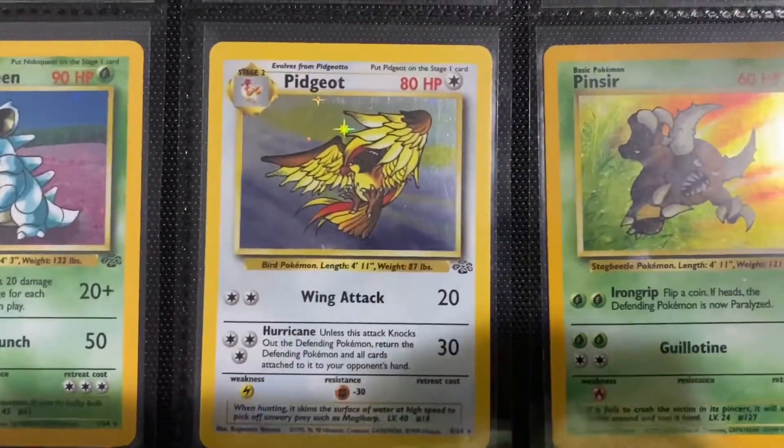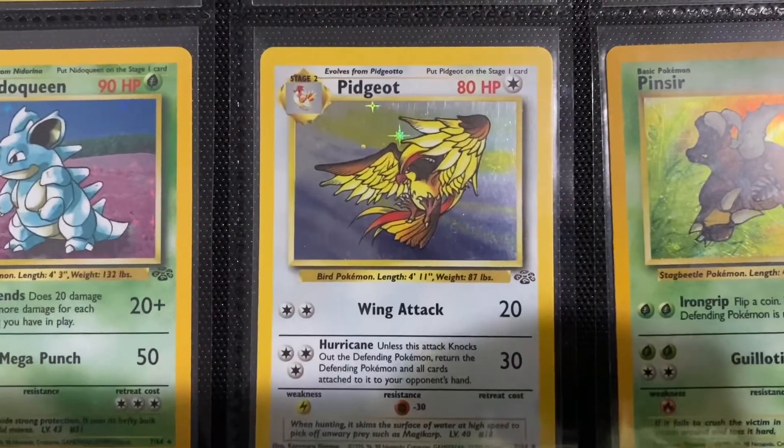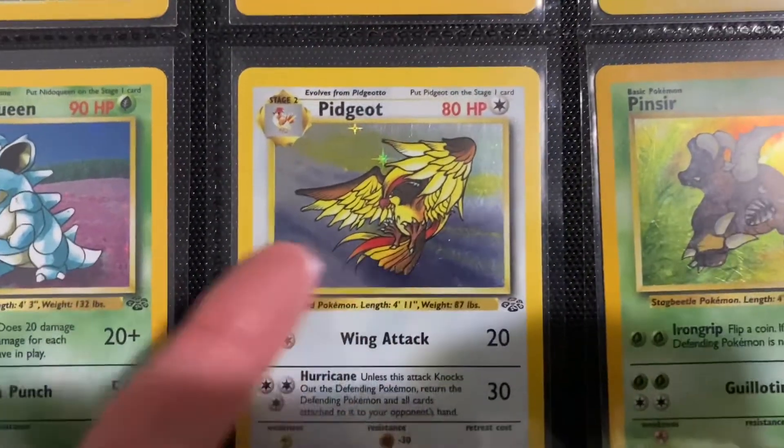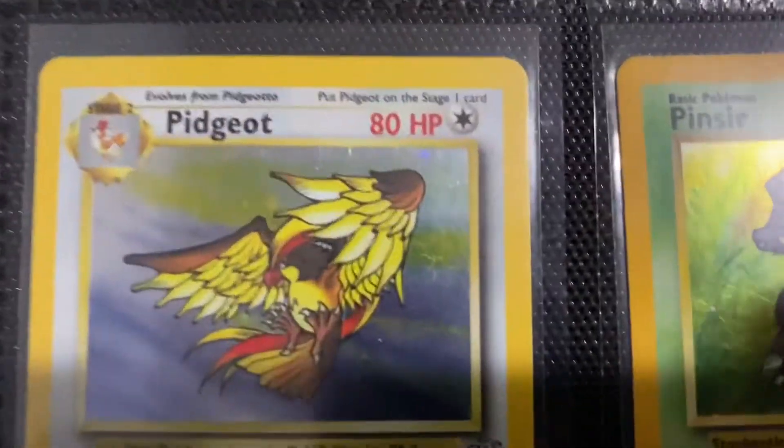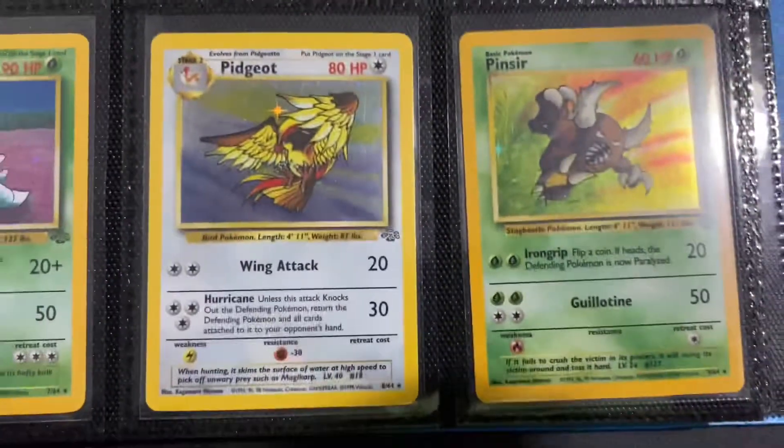Pidgeot — this holo is just something else. Pidgeot is nothing special of a Pokemon, like it's nothing to write home about, but this card is just amazing. Like I don't even know how to explain it — that artwork is just so nice.